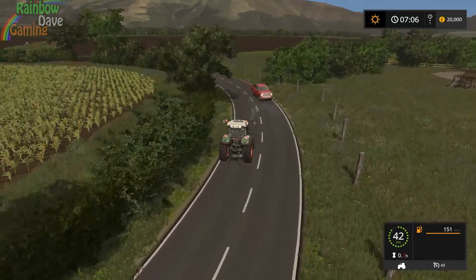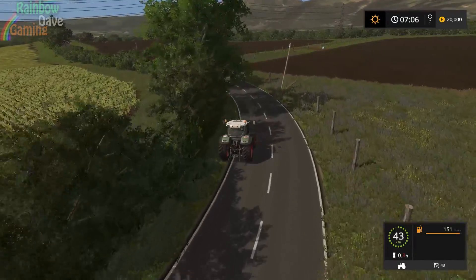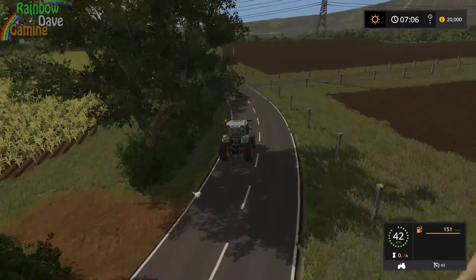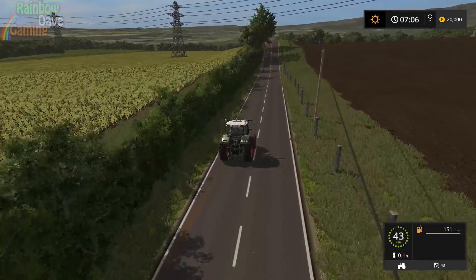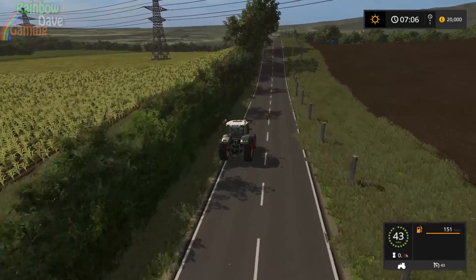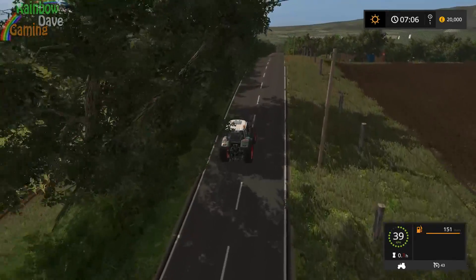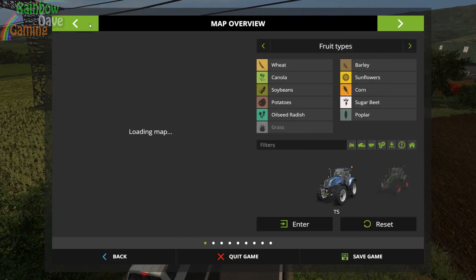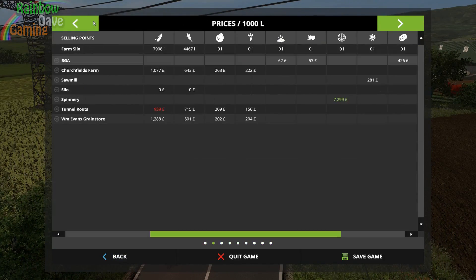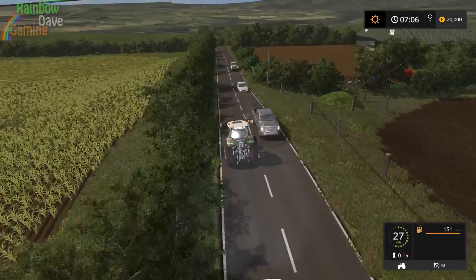The one niggly thing that always irks me - and this isn't me complaining, it's just something I'd do myself - if you're a mapmaker giving corn as a starter crop on a field from the start, please give the players a corn header. Otherwise all they're gonna be able to do is... Yeah, that is corn. If you're giving players corn, please give them a corn header, because otherwise they can't use it.